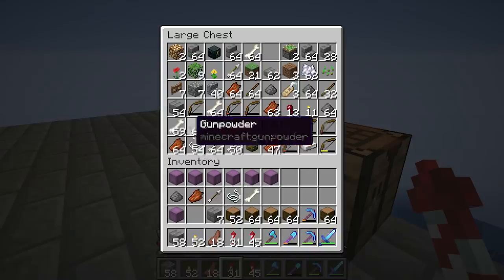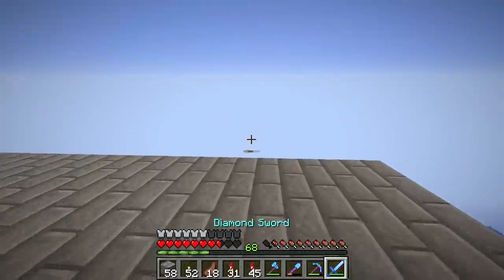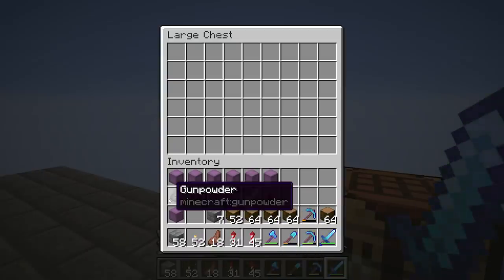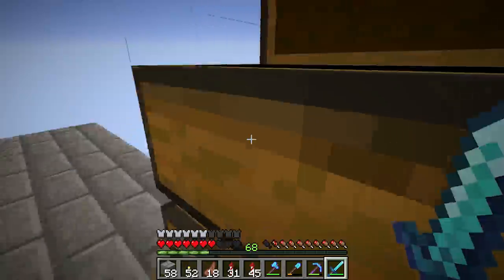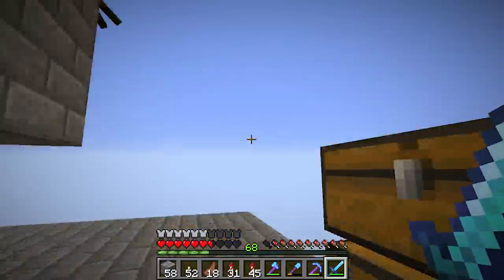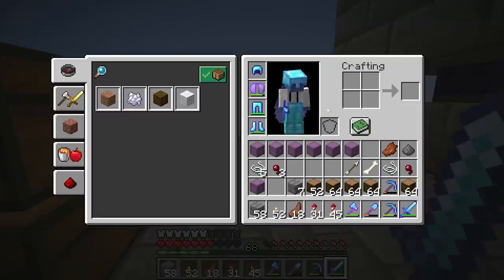So the items to store will be: gunpowder, rotten flesh, arrows, string, bone, spider eyes. Those are the main drops — from creepers, zombies, spiders, and skeletons. There's probably the occasional witch drop too, but for the most part it looks like we're going to need at least six spaces for automated storage.